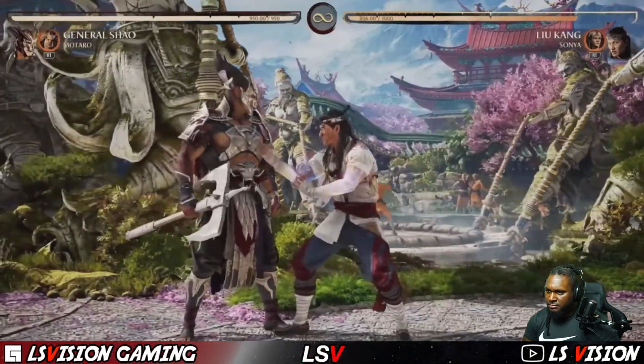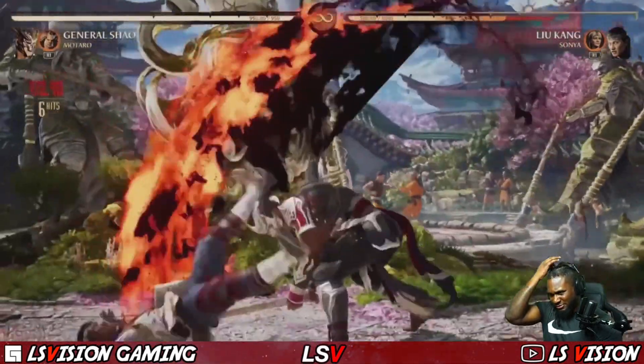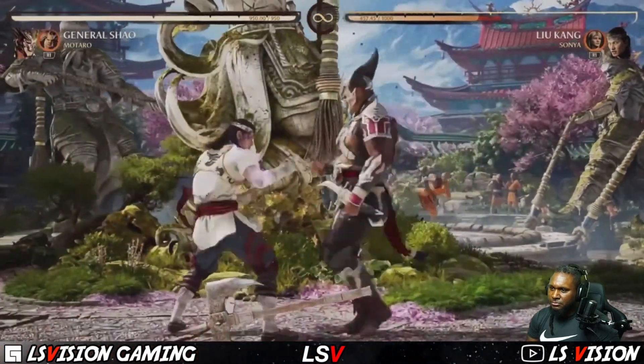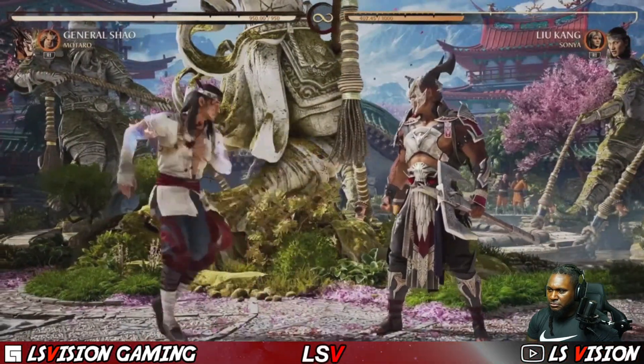When the axe is on the ground, different strings — that's back back. He also gets the axe back after doing the command grab, so all of his axe moves get replaced with different normal attacks. Some have different reactions, and some change your other special moves too — we'll get to that in a second.